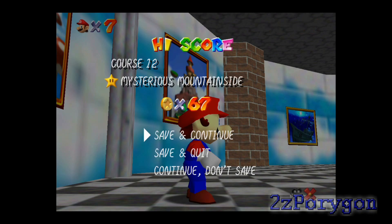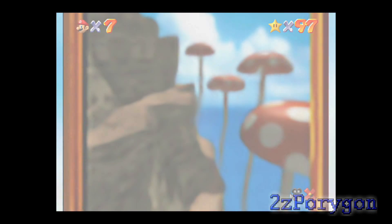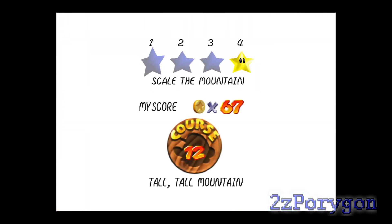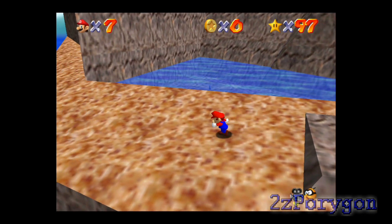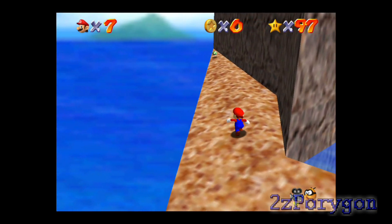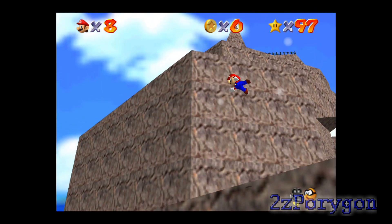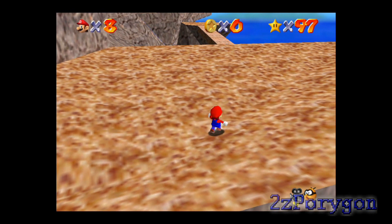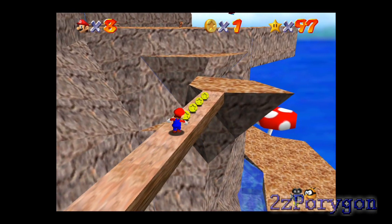So you see how many coins I just got from going through that slide? More than half of the 100 coins. And now I'm gonna actually scale the mountain. I believe I mentioned before that the Power Star is at the very top of the mountain, and I'm gonna take the shortcut again — just gonna leave Chukya alone this time.